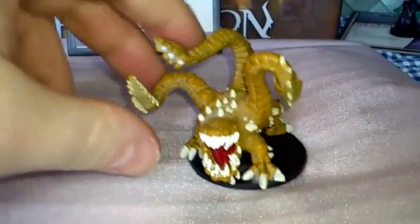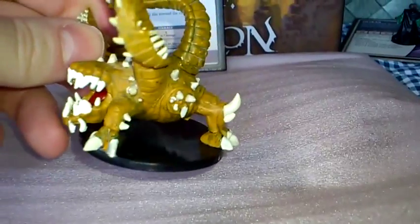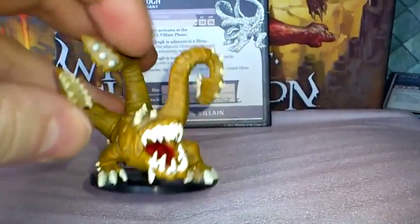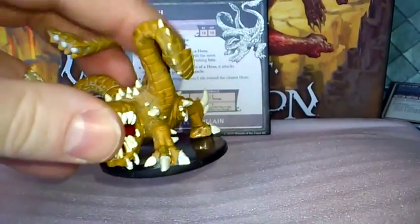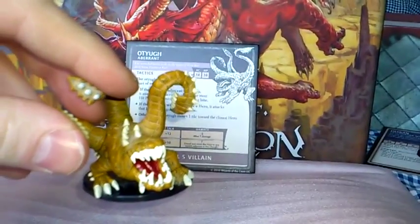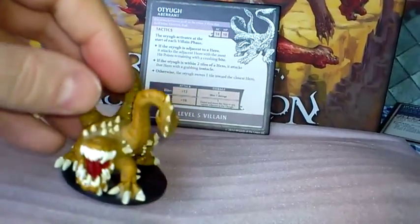And here is the pre-painted figure — quite a big figure, this one. There is another one; this isn't the exact figure that came in the box. I preferred the look on this one though, I thought this one looked a lot better, which is why I bought it. And this is the Life Leech Otsyug, if you wish to purchase that one.